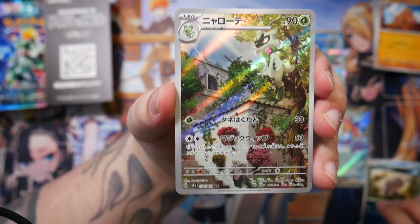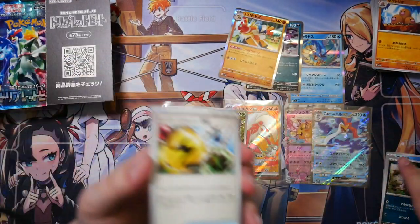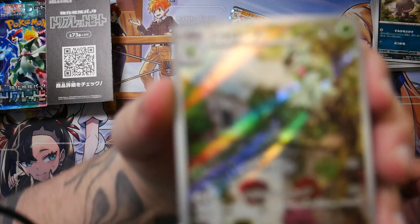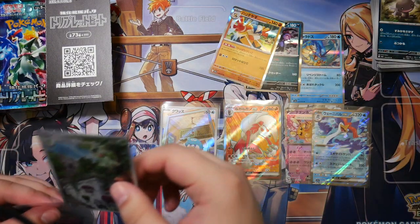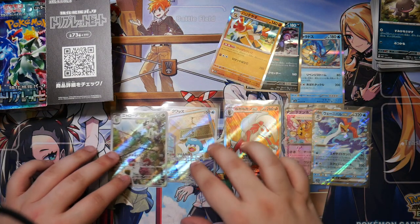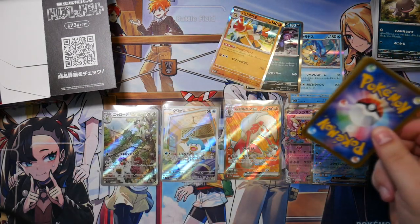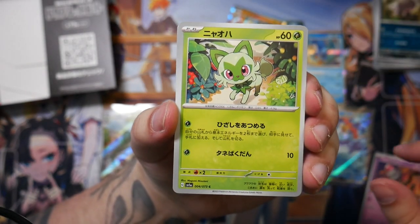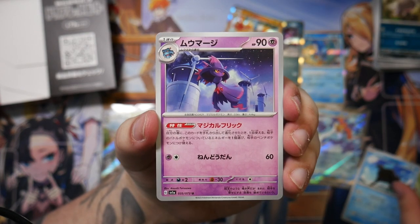Here is the Floragato Art Rare. Nice — we're getting the starter Art Rares. Got the Quaxly — wrong evolution line — but hey, we've got the Floragato. This looks so colorful, I like this. Who drew this? Oh, Koki Saito — of course. That's probably why this card looks so great. Koki Saito, very talented artist, probably one of my favorites, to be honest. Larvester. We've got a Spoink, a Sprigatito, a Paldean Tauros, and a Mismagius.